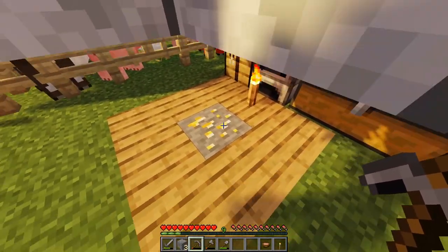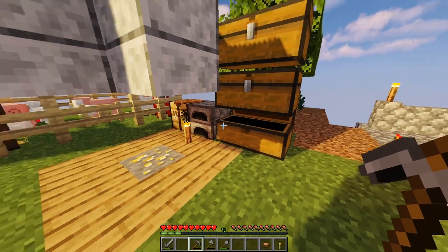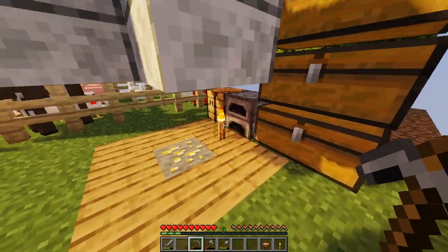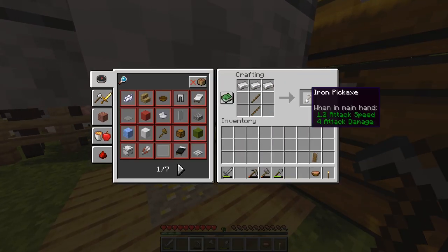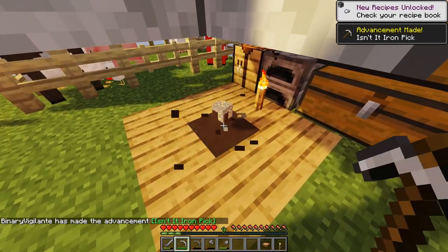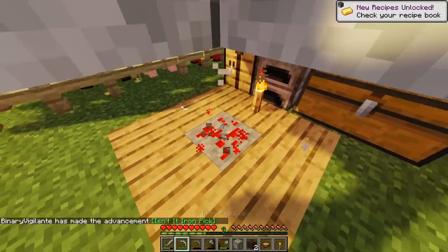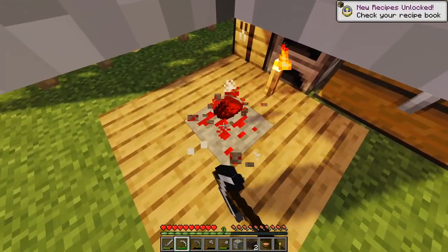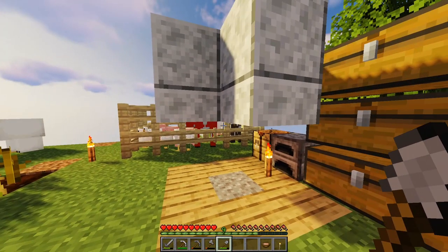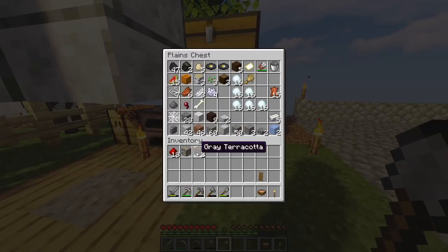We got gold! We got gold — we need an iron pickaxe to mine it. We got gold, boys! I'm not sure what to use the gold for but hey, we have it. One piece of gold, and redstone — that means I can make redstone contraptions now! How much was that? 18? We're gonna do some stuff here — I'm inspired.